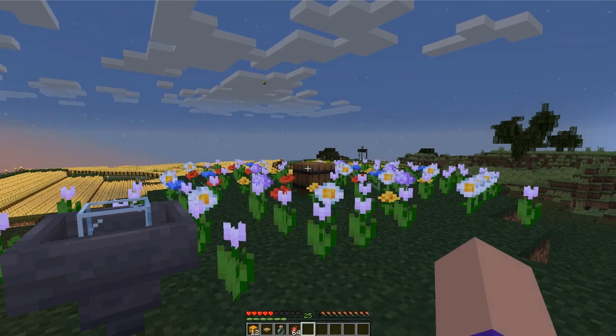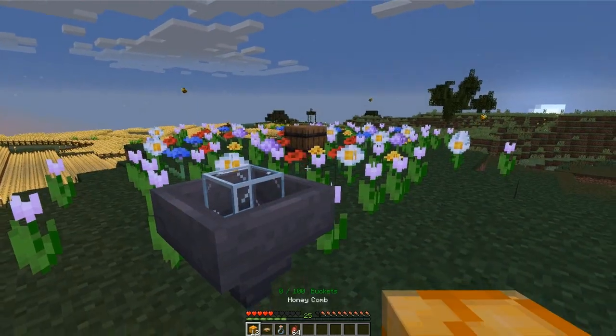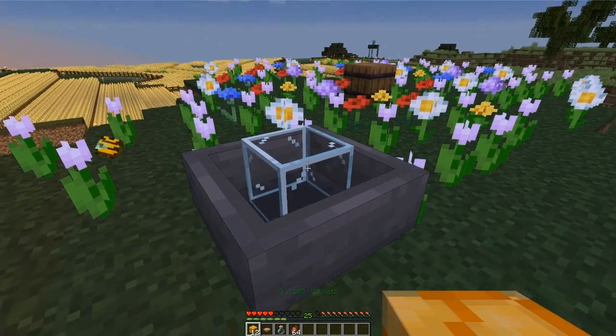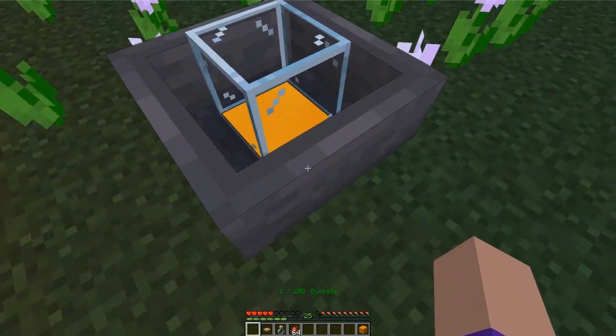Once your bees have produced some honeycomb, you can use liquid tanks — which is another one of our modules you can download from our website — to extract the honey from the honeycomb. If you want to know how to use and build these, there is a video linked in the sidebar. If you put some honeycomb into an empty liquid tank it will turn it into beeswax and fill the tank with honey.